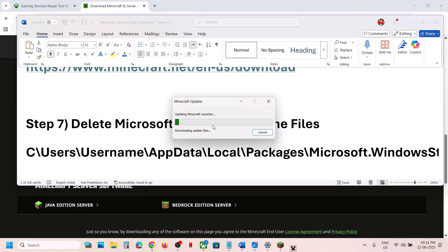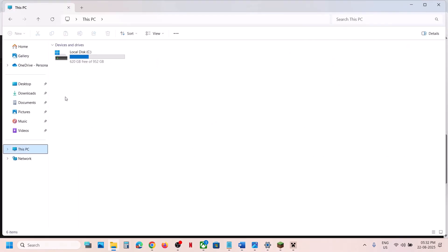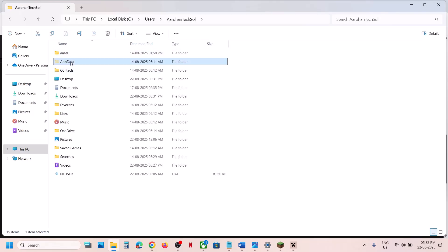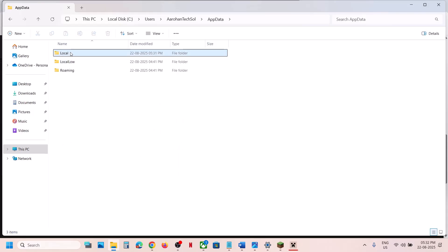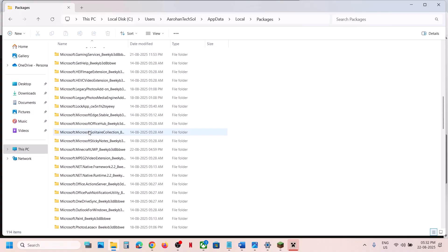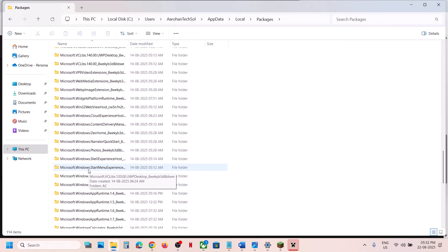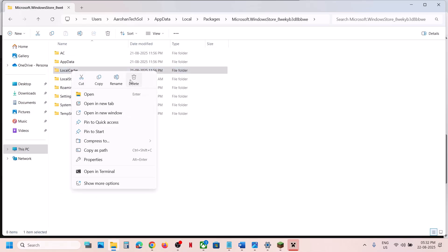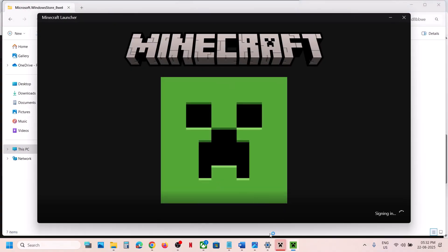If still not working, the next step is to delete the Microsoft Store local cache files. Open File Explorer, go to This PC, open the C drive, open the Users folder, open your username folder, then open AppData. If you don't see AppData, click View, select Show, and enable hidden items. Open AppData, then Local, then Packages, scroll down to find the Microsoft Windows Store folder, open it, find the local cache folder, delete it, then relaunch the Minecraft launcher and check.